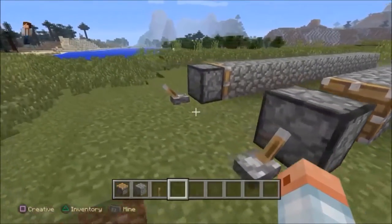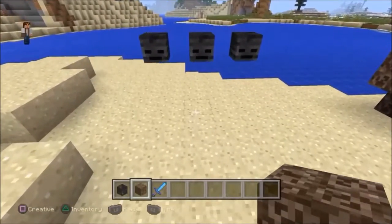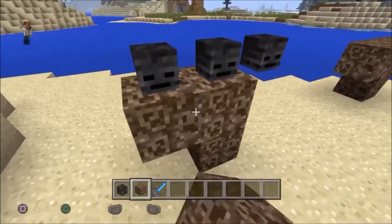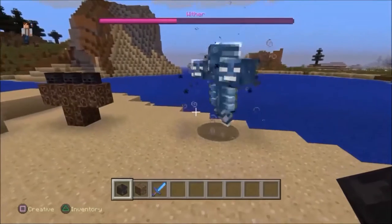Pistons can move up to 12 blocks — anything beyond that they won't be able to move. Also, if you place wither skeletons first and then soul sand, a wither will not spawn. However, when you do it normally — soul sand first, then wither skeleton skulls — the wither will spawn.